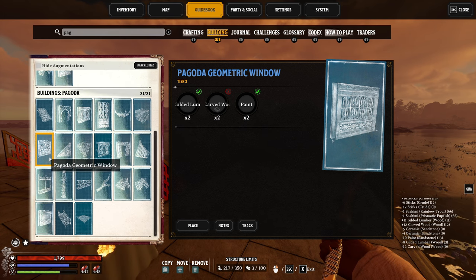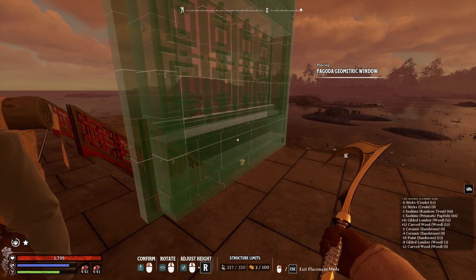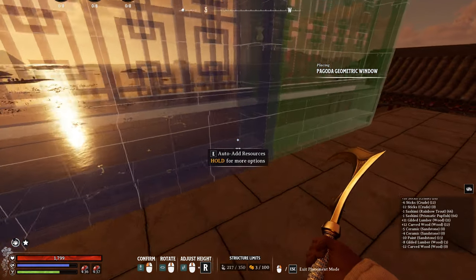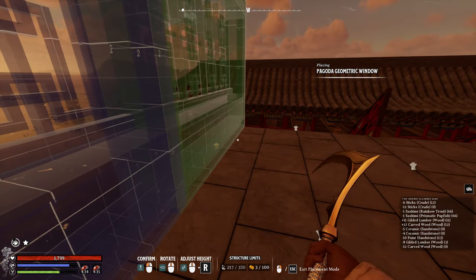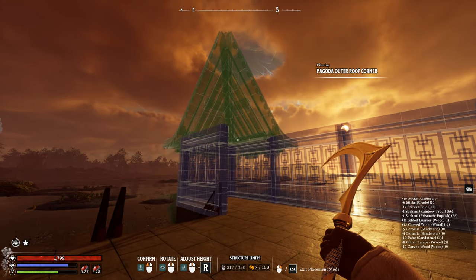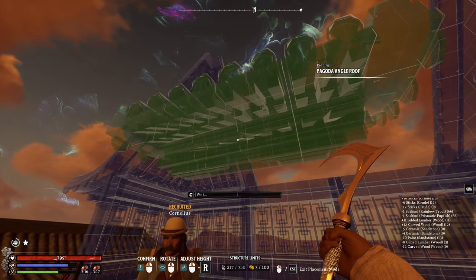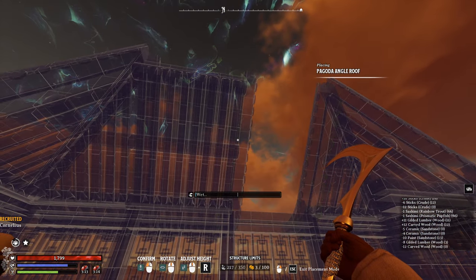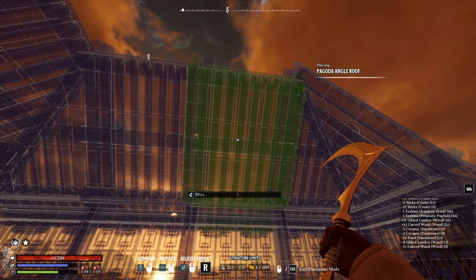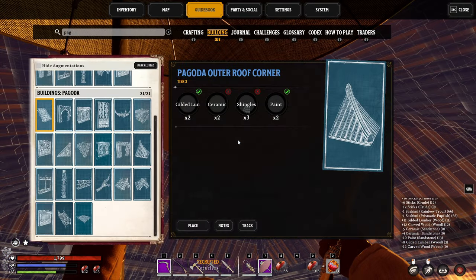We'll finish off the foundation with railings into the pavilion, and then the stairs at the front — you'll have to place the bottom stairs first, then the next set leading in. These cost 12 carved wood, 10 paint, and 8 gilded lumber. For the walls of the pagoda house itself, we'll make the walls out of geometric windows, following the outline of the foundations we laid down, leaving the front and back entrance empty for a nice open feeling. Then we'll place the roof, placing our corners first so we can build the rest of the angled roofs off of them. For the peak, we'll place four corner roofs.